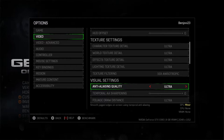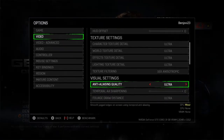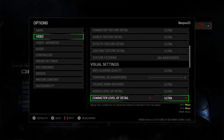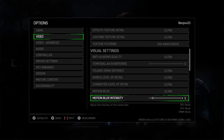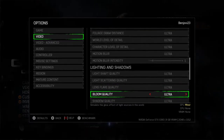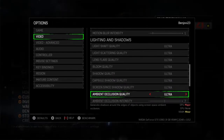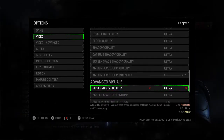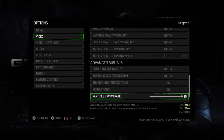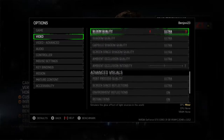Anti-aliasing is set to ultra. I'd like to know more detail on whether it's MSAA, SMAA, TXAA, or FXAA — I think it's running a temporal-based anti-aliasing system on ultra, because there is a temporal sharpening option which I've left at zero. Foliage draw distance, world level detail, character level detail, motion blur intensity — I've left motion blur quite low. Lighting and shadows, light shaft quality, light scattering quality, lens flare quality, bloom, shadow quality, capsule shadow quality, screen space shadow quality, ambient occlusion quality and intensity, post-processing effects — all set to ultra.